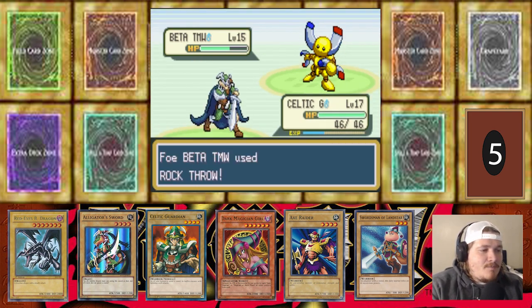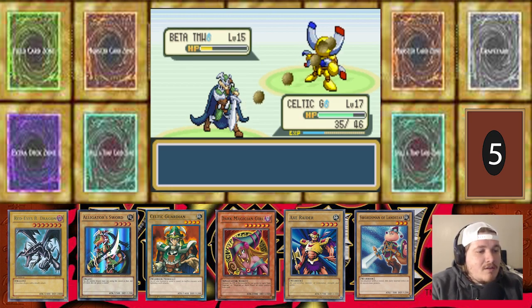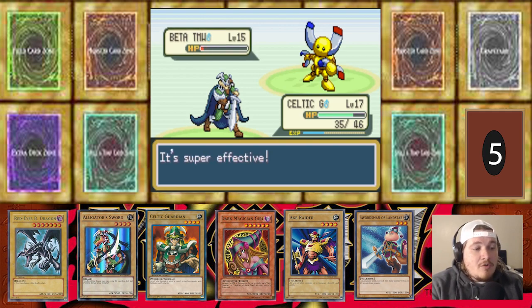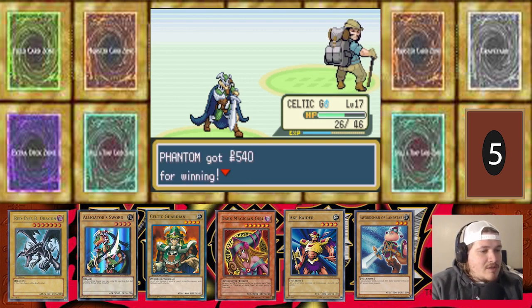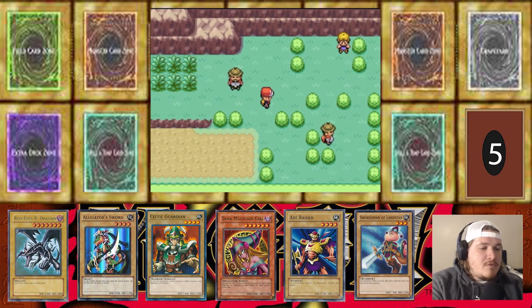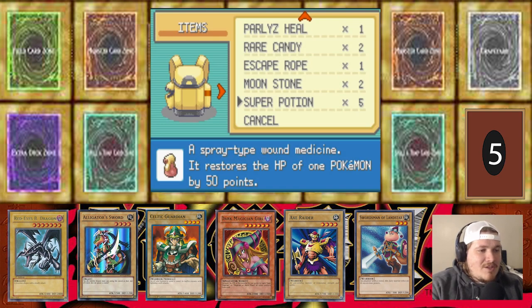They could very well stay the same the entire game. I do know there are retrains of Celtic Guardian — Obnoxious Celtic Guardian, Celtic Guardian of Noble Arms — so could there be an evolution? I don't know how fusions work. We haven't seen a fusion card yet but I think we heard mention of one. Beast Skull Dragon could be a thing. I know that in Pokemon Essentials there are ways to do things like that.